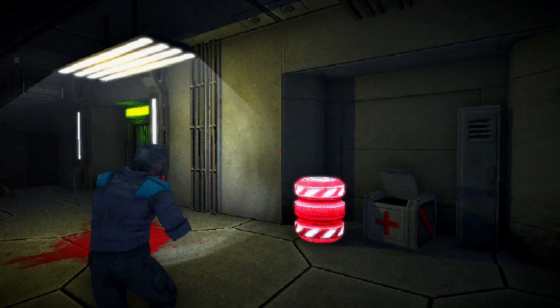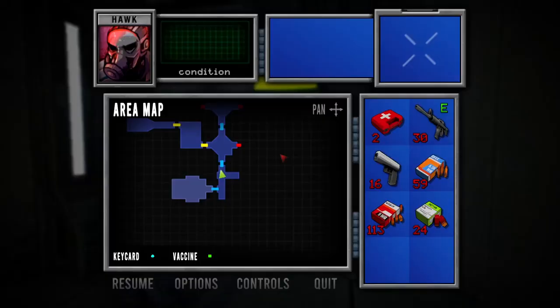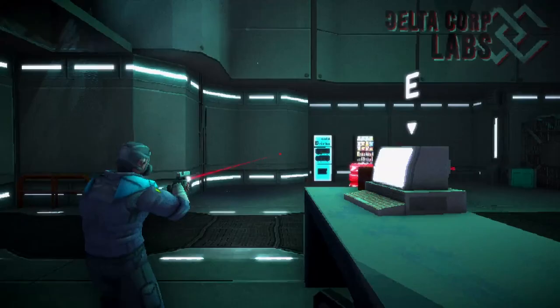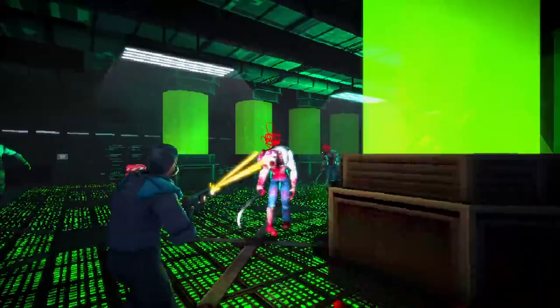Each time, the map is randomly generated, although there are only a limited number of room types that you can encounter. You start with a very limited number of supplies, with a pistol guaranteed to appear in the starting room, but all of the other items in the game are randomized, meaning if you're unlucky, you might be stuck with it for a few rooms. You can find other weapons such as shotguns and machine guns, and bosses drop either a desert eagle or rocket launcher when killed.